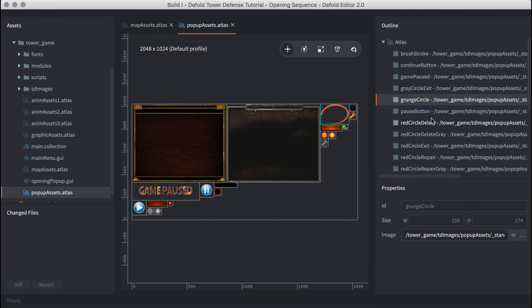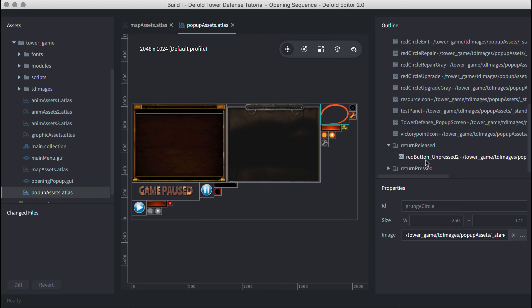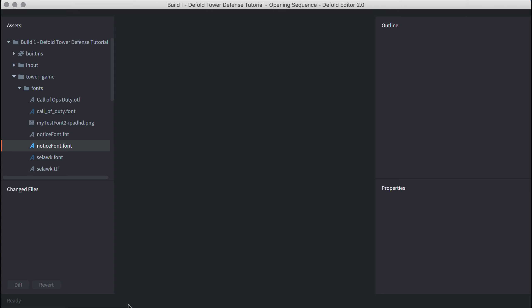The graphic assets atlas is a potpourri with a whole number of moving parts — standalone images including buildings, logos, and similar items, plus a large number of single-image animation groups. The reason for single-image animation groups is that I can use the GUI play flipbook statement in code to dynamically change the image for a GUI node — for example, changing from a pressed to an unpressed level bar.